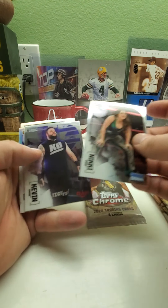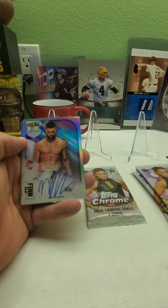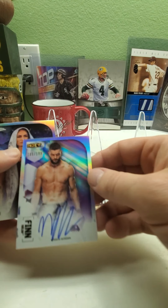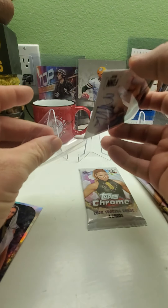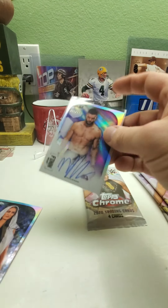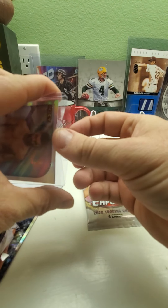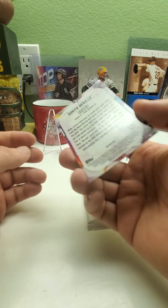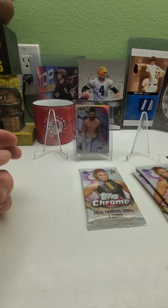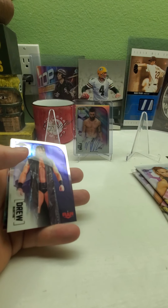Pack two — got Nikki Cross, Kevin Owens, and it is a Finn Balor hard-sign auto refractor numbered 105 out of 199. Normally I wait till the end to show it, but since it's gonna be a small video I'm just gonna show them as we go. Finn Balor autograph number 105 of 199, and then we have a Sonya Deville refractor.